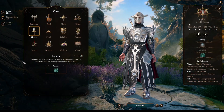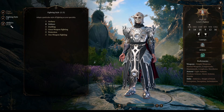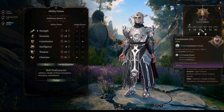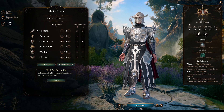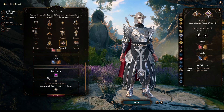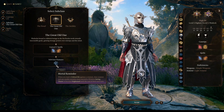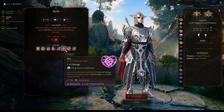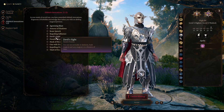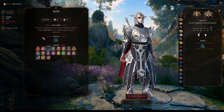We start our adventure as a Fighter, getting access to Second Wind. Our fighting style is going to be Defense since we will most of the time be casting spells. For our abilities, we are going to have 14 Dexterity for being able to use Medium Armor, and 16 Constitution and Charisma to have excellent concentration and spellcasting. At level two, we multiclass into Warlock, getting the cantrip Eldritch Blast and some level one spells like Hellish Rebuke and Witch Bolt. Our subclass will be the Great Old One to get Mortal Reminder — when we get a critical hit, enemies must pass a Wisdom saving throw or become frightened. At Warlock level two, we get our Eldritch Invocations: Agonizing Blast to add our Charisma modifier to Eldritch Blast damage, and Devil's Sight to see in magical darkness.